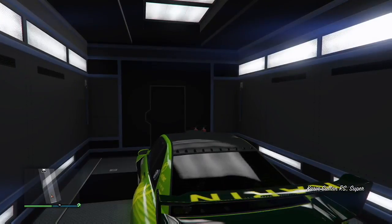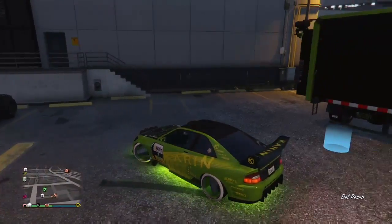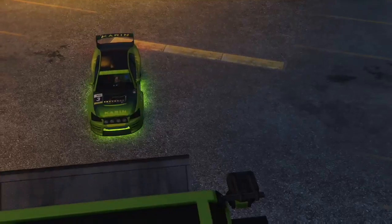For those of you that are new to this, you're gonna need the MOC with the personal vehicle storage and the Sultan RS. It duplicates the best. The donk also works and I think there's a couple more Benny's vehicles as well, but I would definitely recommend the Sultan RS — it does work the best.